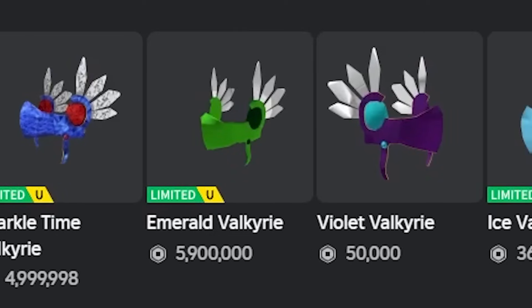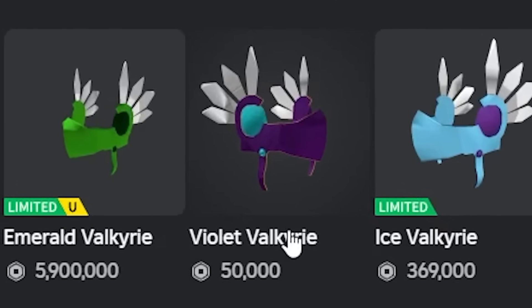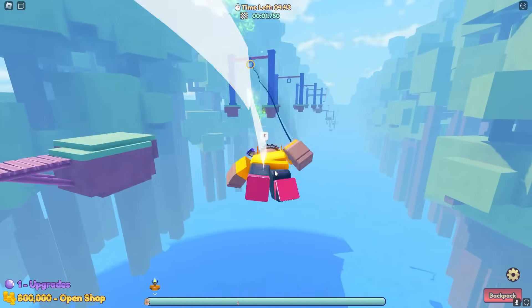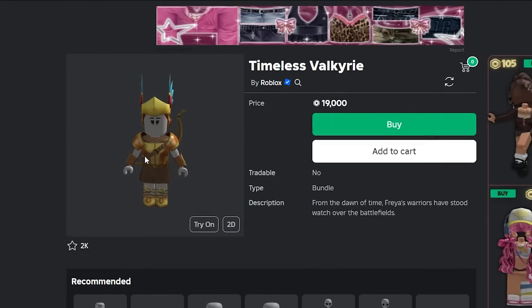Believe it or not, this is actually the cheapest Valkyrie helm on Roblox at the moment. The next cheapest is the Violet Valkyrie which costs 50,000 Robux. So honestly this one is a pretty good deal — for only 19,000 Robux you get this Valkyrie helm and an entire bundle with it.